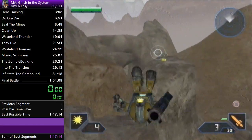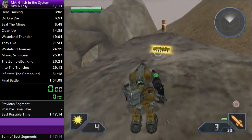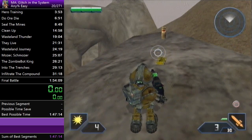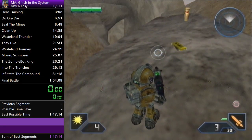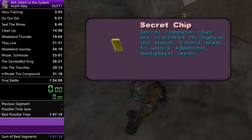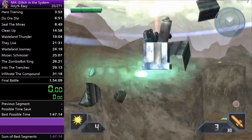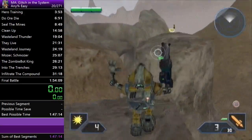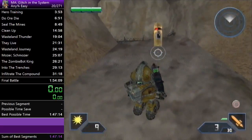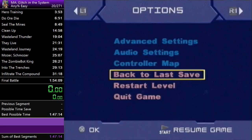First thing you want to do is jump across these rocks. This secret ship is the only secret ship that's actually kind of in the way — you shouldn't pick it up because you'll just get a text box and that wastes time. You want these corin chargers, so just curve around it and grab them.